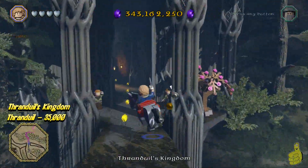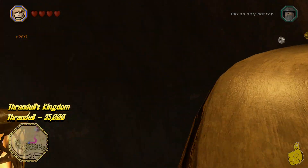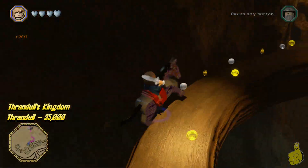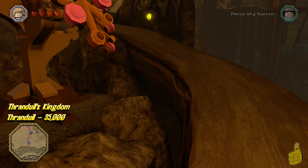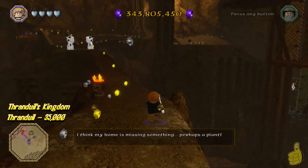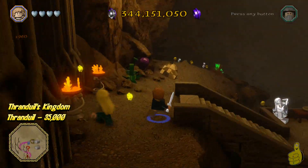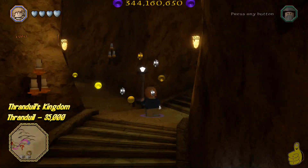We're gonna cut across the bridge here and go up and around the corner. Some advice: it's always good to use your mount while not in Thranduil's Kingdom. It's a little bit squirrely here — as you can see, I keep falling, and I finally give up and just go on foot. We can find Mr. Hot Pants right around the corner. He'll be flashing around the corner here — up and over the woods and hills we go, to Thranduil's Kingdom!